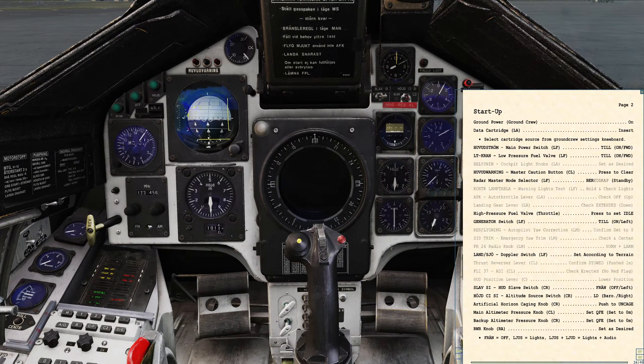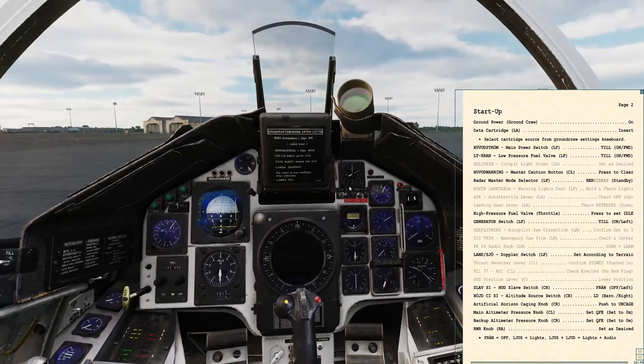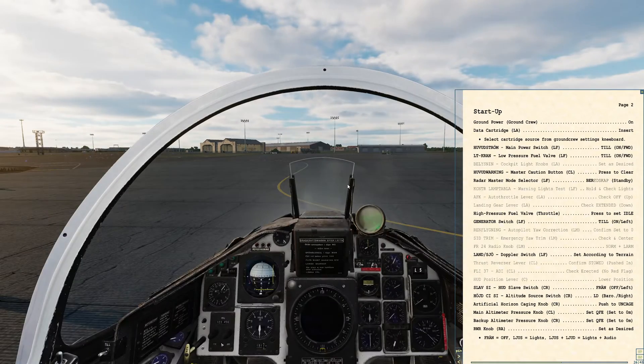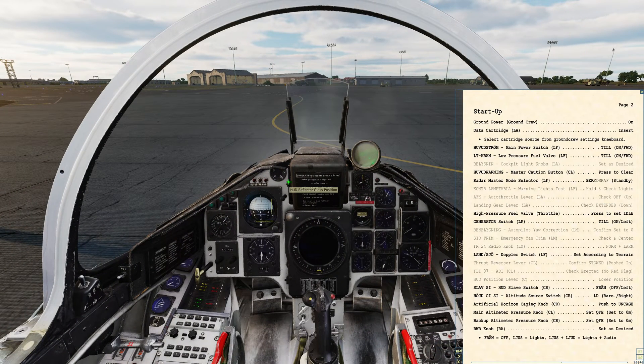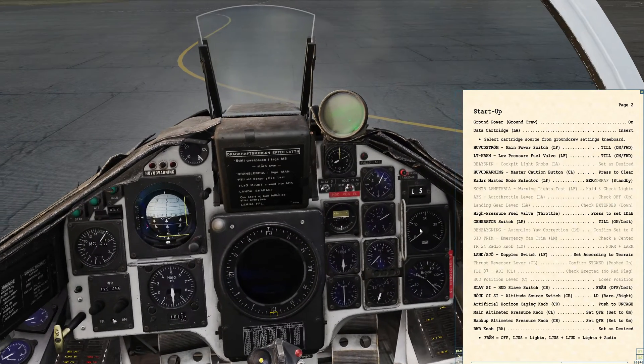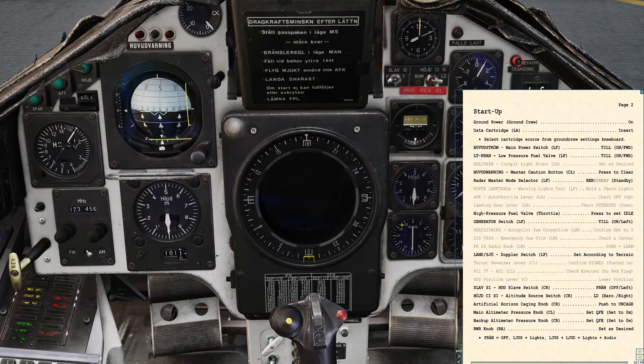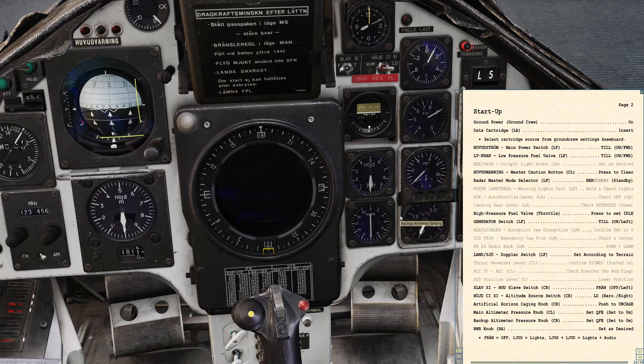We want to make sure that the main ADI is not flagged and operating normally — looks good. Backup ADI — we push and hold to uncage, and that looks good. We also want to make sure that the HUD is in the lower position for ground operations and takeoff. The HUD slave switch should be to the left for off. We want the altitude source to be barometric — RHM is radar altimeter, LD is barometric, so we flip that to the right. Both altimeters should be zeroed for QFE — main and backup are both reading zero. Correct.